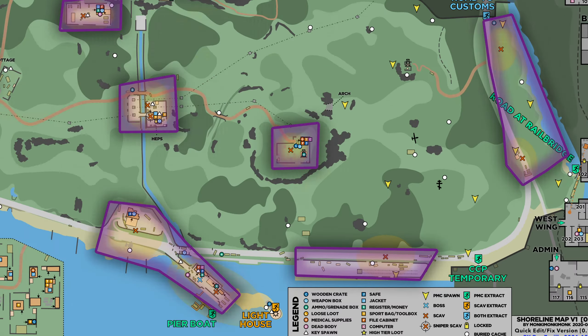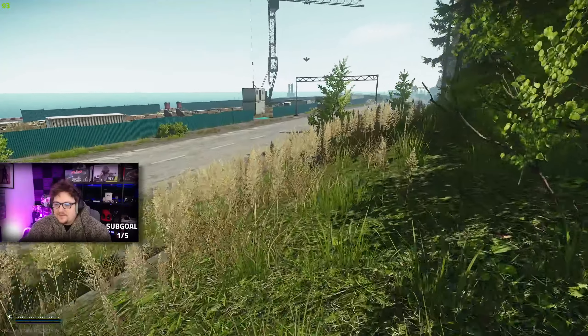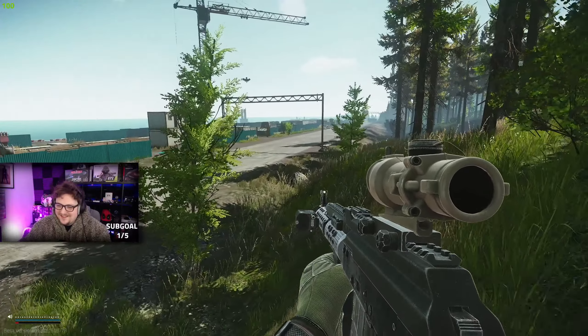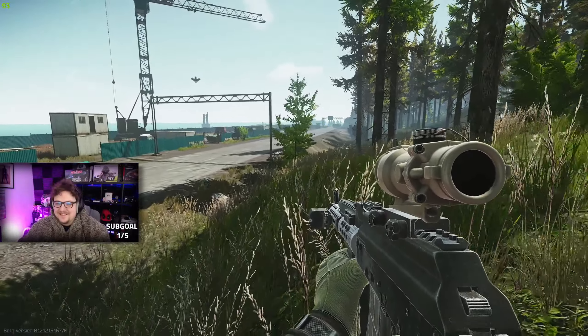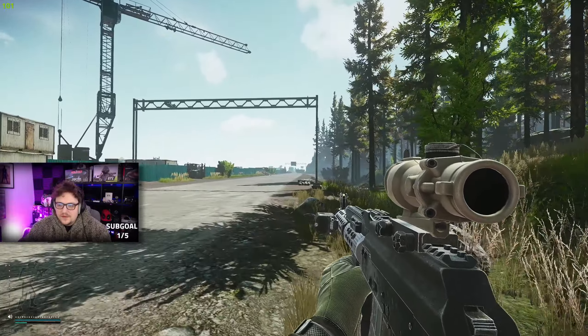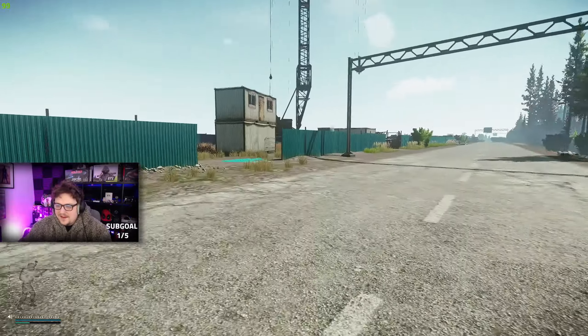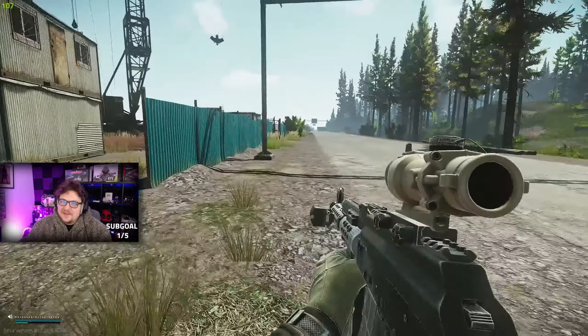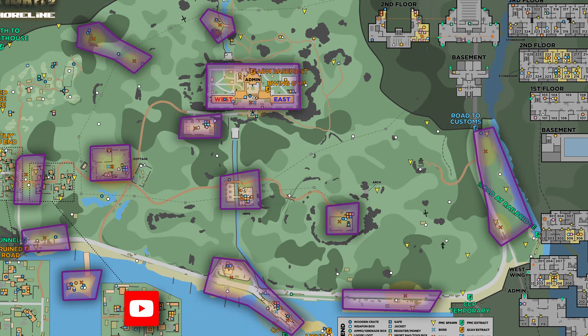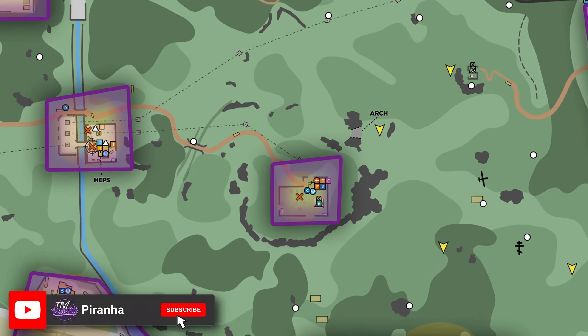At the very bottom of the map, the south-eastern part where you have the construction yard with the giant crane — this is a pretty decent amount of scav spawns. They spawn in that area and also cross the road and follow it all the way up and down the entire blue fence area. You can get around about five to six scavs here.